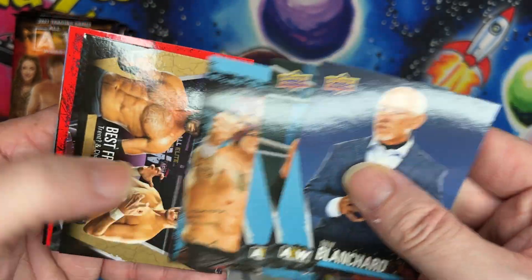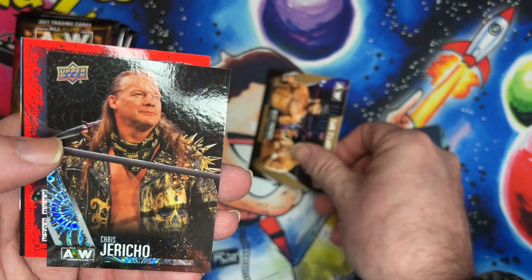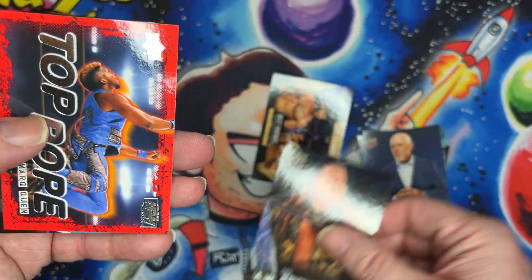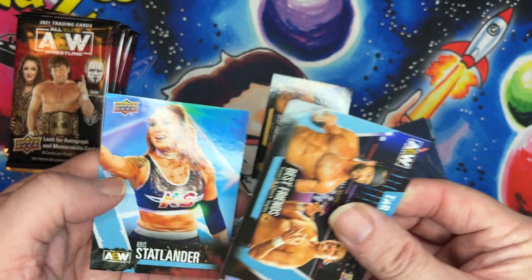Base, base, base and right into the gold — Best Friends, and a pyro Chris Jericho! And a Top Rope insert. All right, that's a way to start off packs.